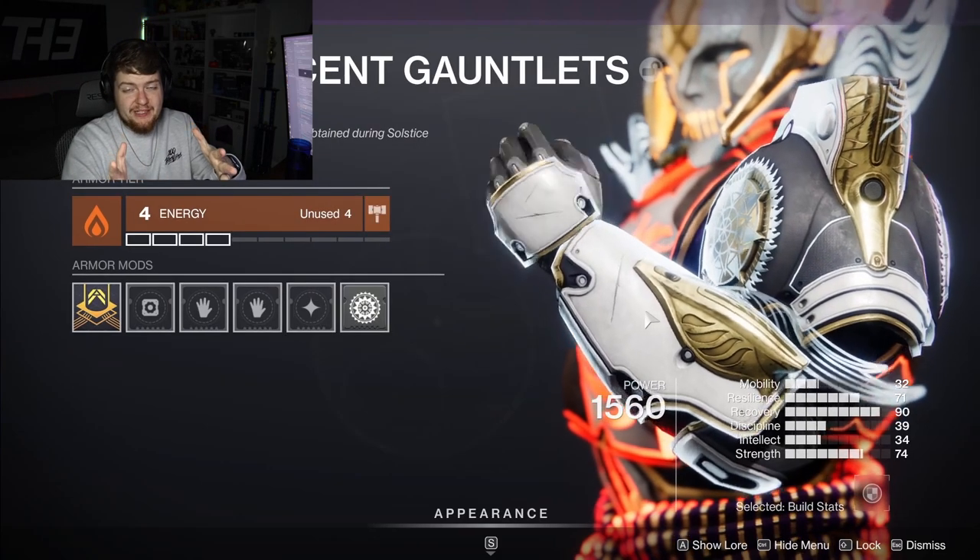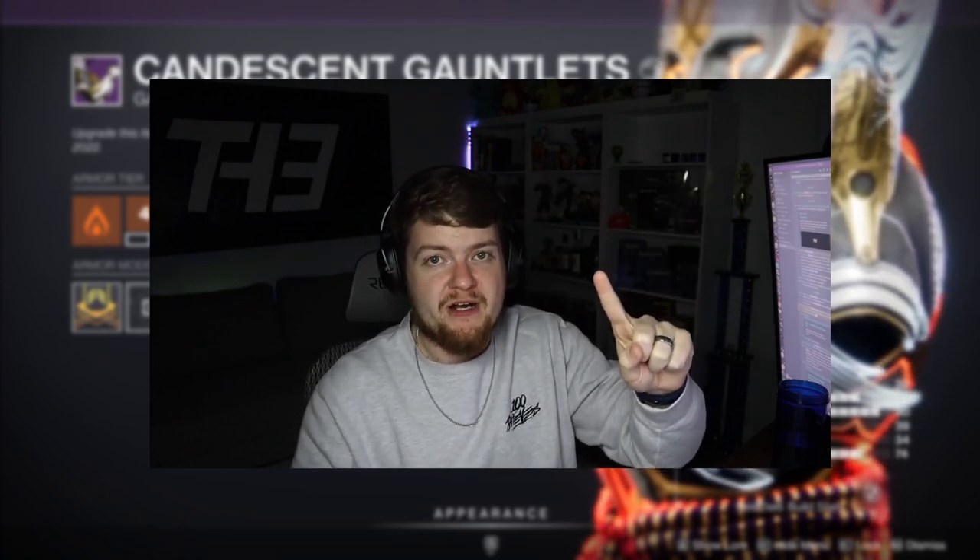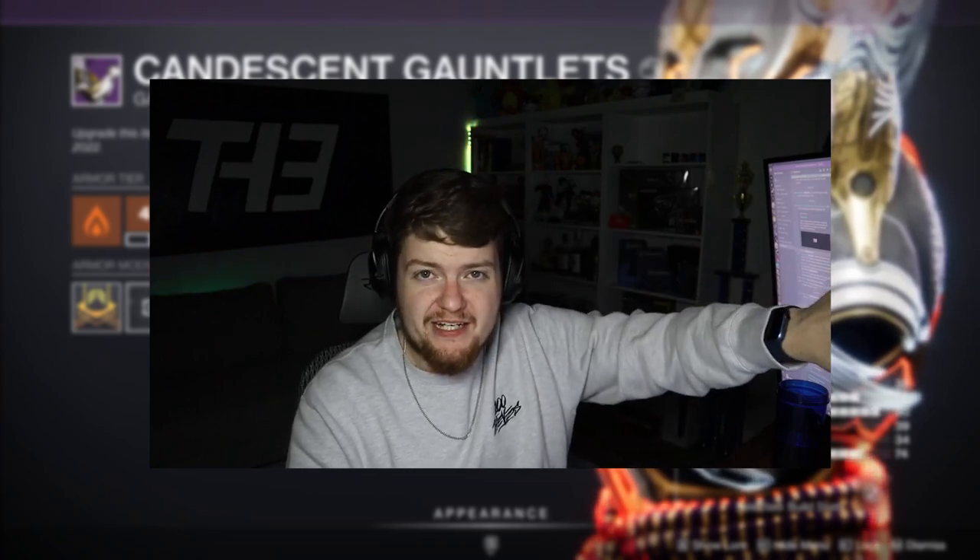Let me break it down one more time. There are three currencies. The first — Silver Leaves — you get from just doing things in game; hoard as much as you can, up to 100 at a time. The two currencies that actually affect your armor are Kindling, which upgrades the armor slot, and Ash, which upgrades the individual stats of each armor piece.